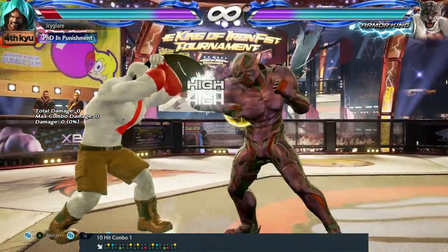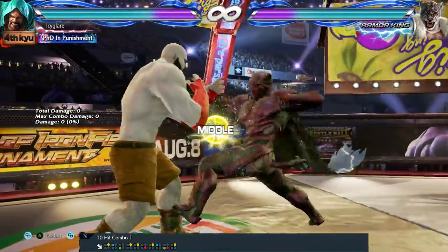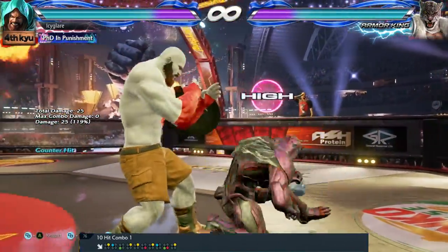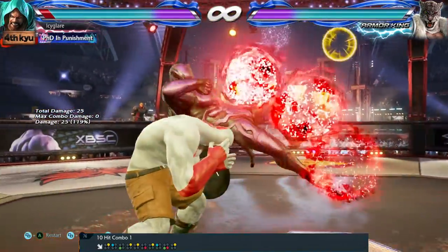Armor King has 2 ten-hit strings. They both end in high, and on block both strings start exactly the same. The low sweep is the best time to counter, and you have 14 frames to fit in an attack. There is a spot where he goes high, so you could try a launcher there.